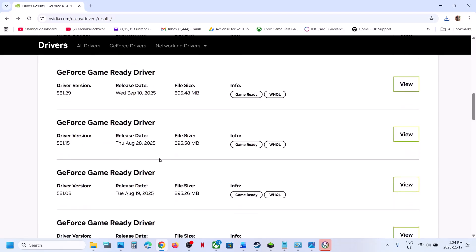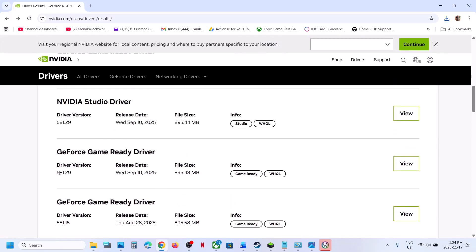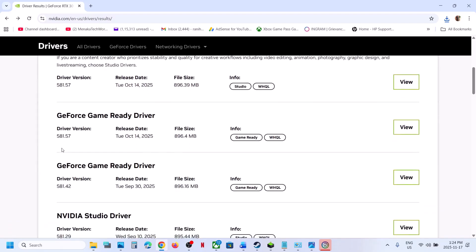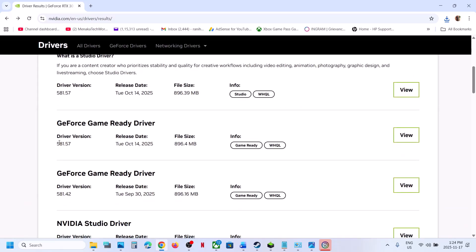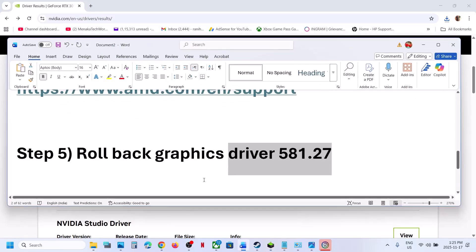For example, try version 581.27 or 581.29 — whichever is available. You can try rolling back to an older driver version. Click View, download it, and during installation select 'Perform a Clean Installation,' then click Next. After the clean installation, restart your computer, launch the game, and check.